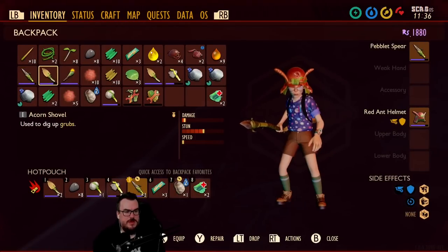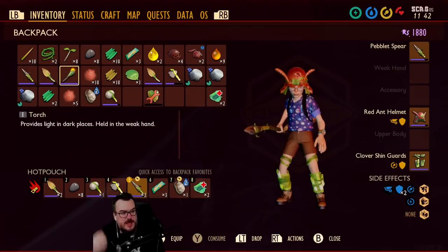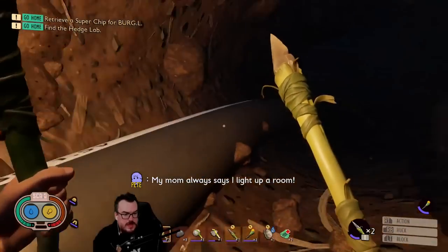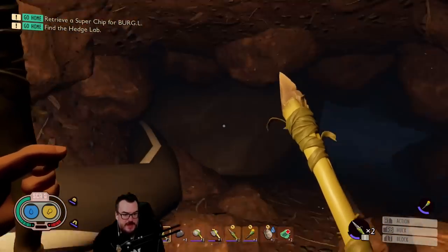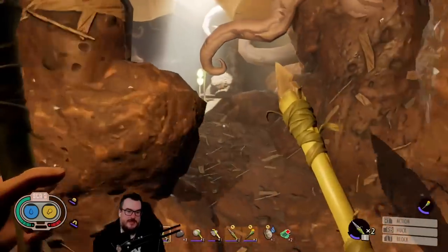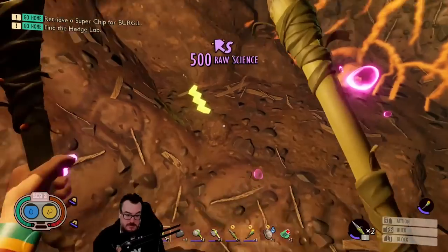Let's go into this cave — I remember there was something here earlier. Need more clover leaf to repair that. Let me put this torch here. My mom always says I light up a room. I wanted to come down here because I remember there was something I couldn't get before because I didn't have what I needed. A sturdy marble — there's some science here too, I'll take some science.